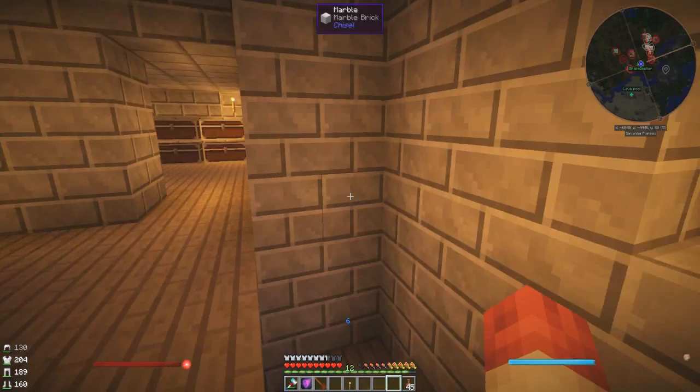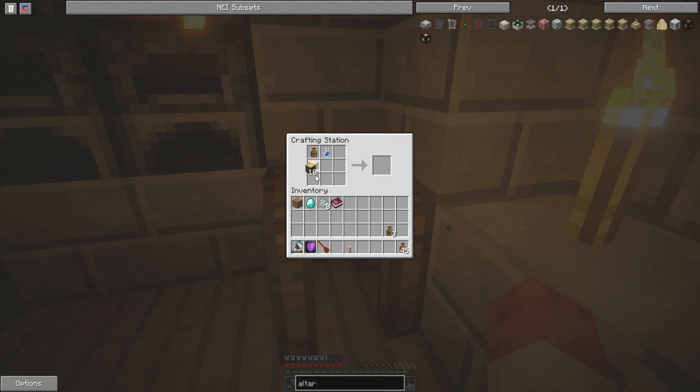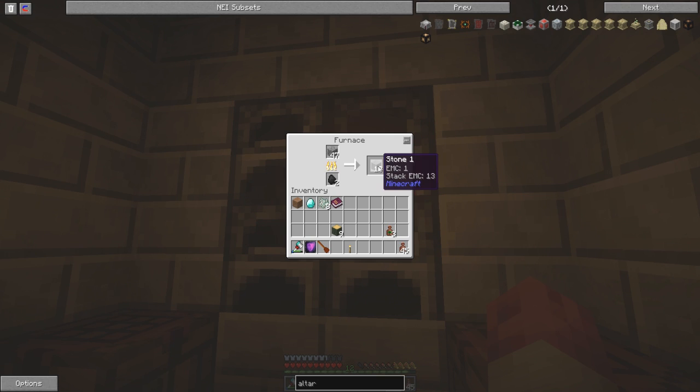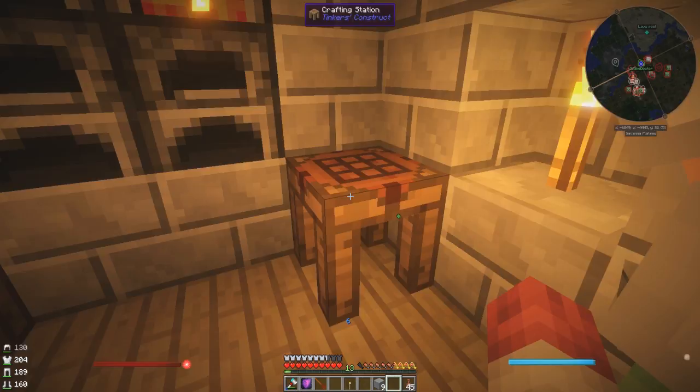Rowan wood - have you got it? I can grab it out of the chest hopefully. What else do we need? Stone bricks - I need another exhale. Stone bricks - I'm cooking them, they're above your head, you can grab some. Turn that into that. Rowan wood's in the middle isn't it? Stone bricks - put four in a little square in your crafting thing and you should get four of those. Put them in. Right, let's see if this works - back downstairs!